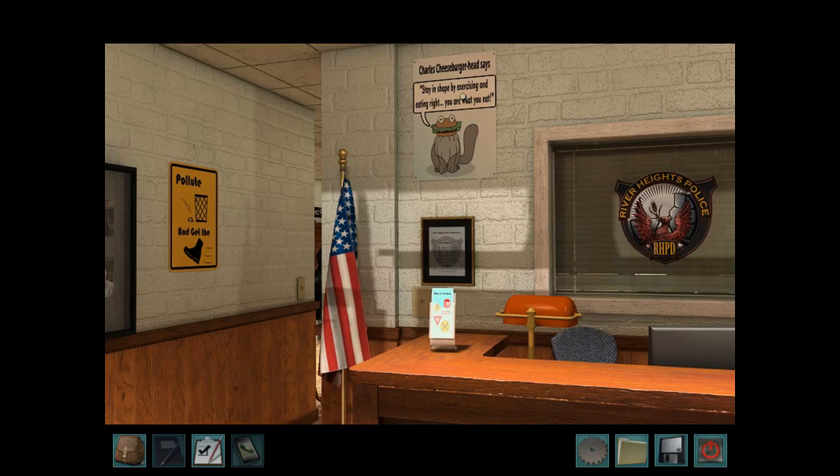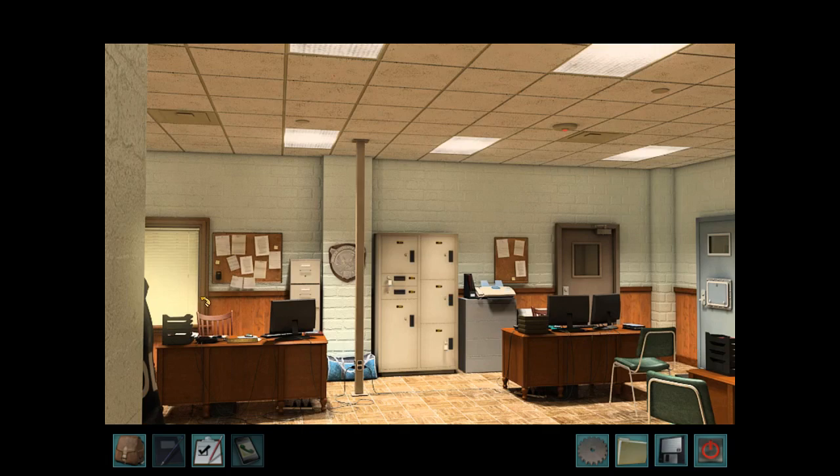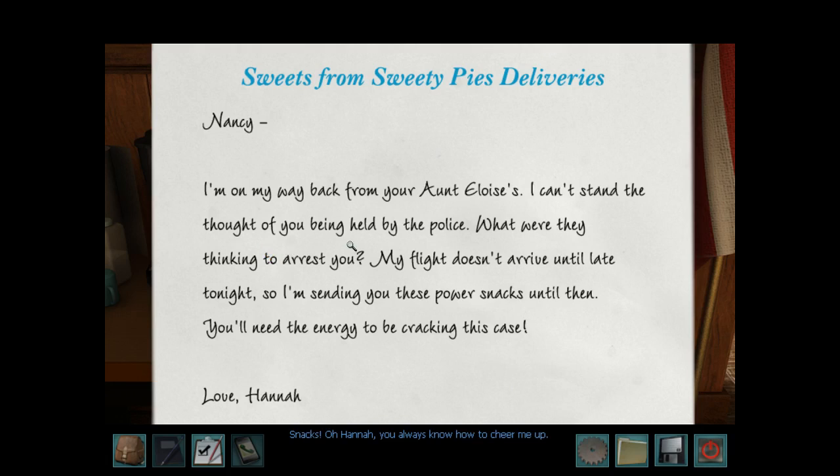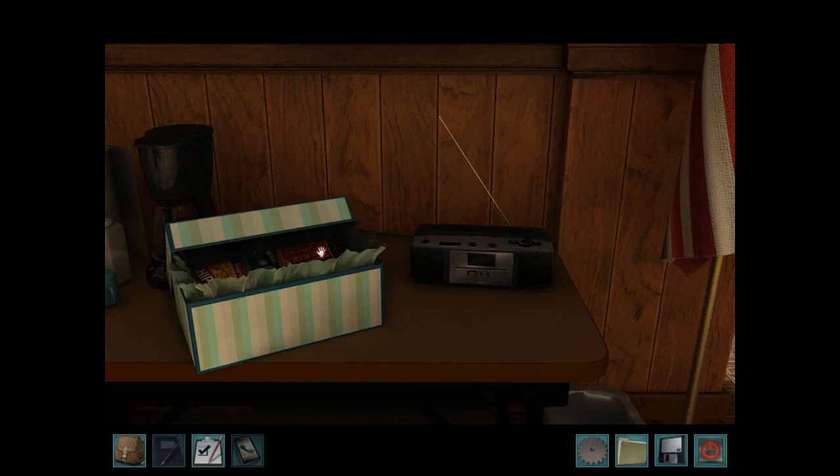Charles Cheeseburger Head says stay in shape by exercising and eating right — you are what you eat. Why is it a cat? 'Pollute and get the boot.' We have desks of all the cops working around here. And over here — Hannah. Snacks! 'Oh, Hannah, you always know how to cheer me up. I'm on my way back from your Aunt Eloise's — reference to Secrets Can Kill and Stay Tuned for Danger. I can't stand the thought of you being held by the police. My flight doesn't arrive until late tonight, so I'm sending you these power snacks. Love, Hannah.' So both Hannah and Carson are out of town, but Hannah sent a bunch of snacks.